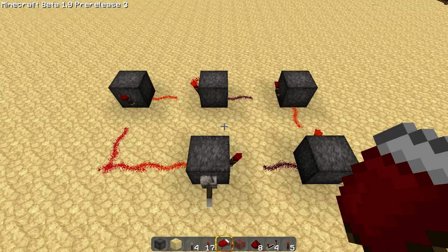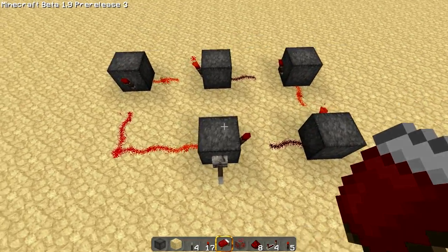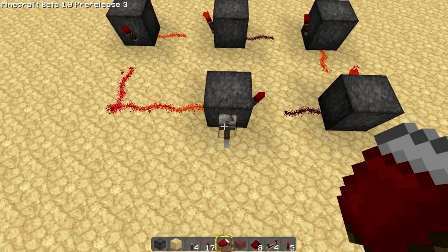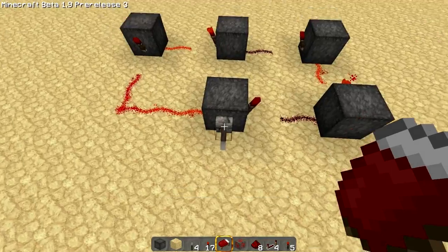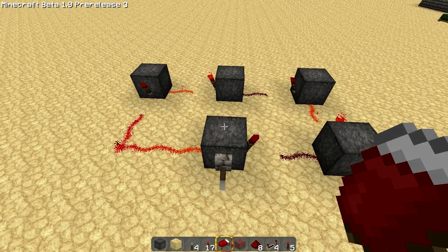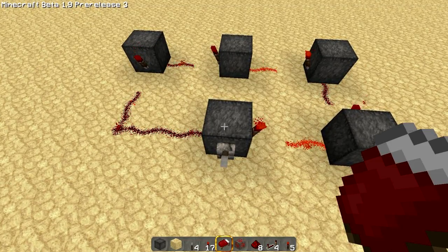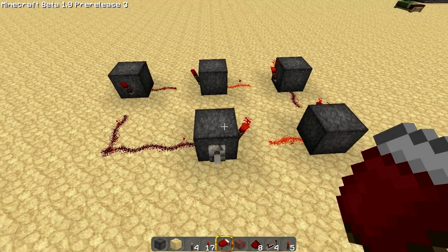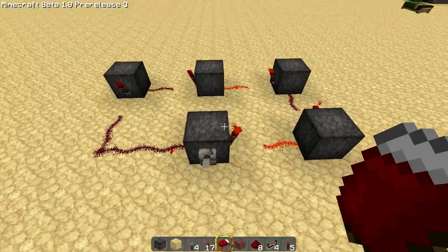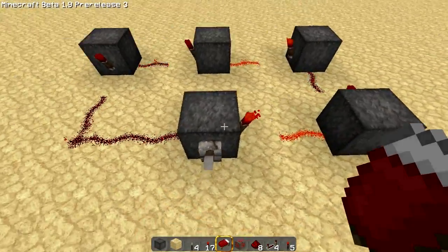As you see here, this is your standard 5 o'clock. As you can see, it takes up quite a bit of space. Just to show you guys, the lever is excluded — this is just to halt the power of it. There it goes. That's your standard 5 o'clock. The reason it's called a 5 o'clock is because there are 5 torches — it's on a 5 torch delay.